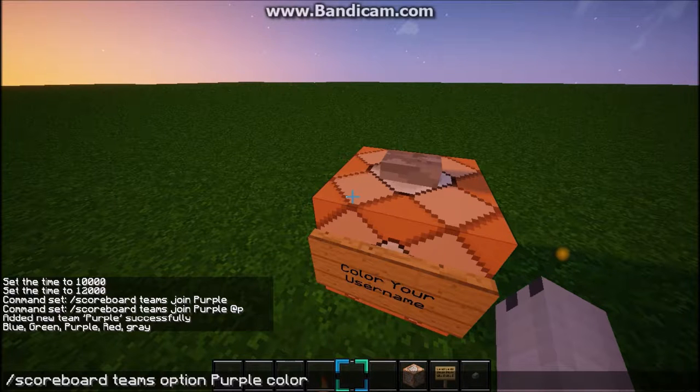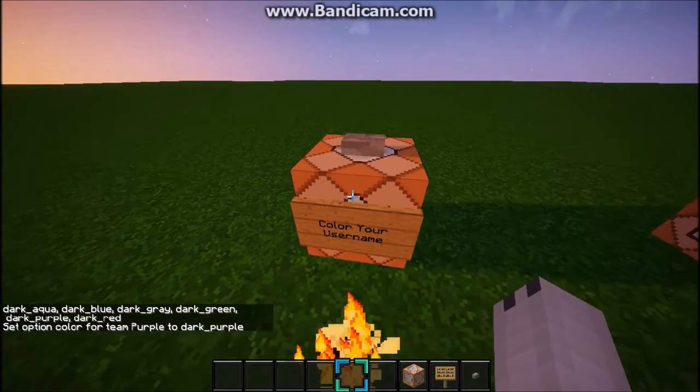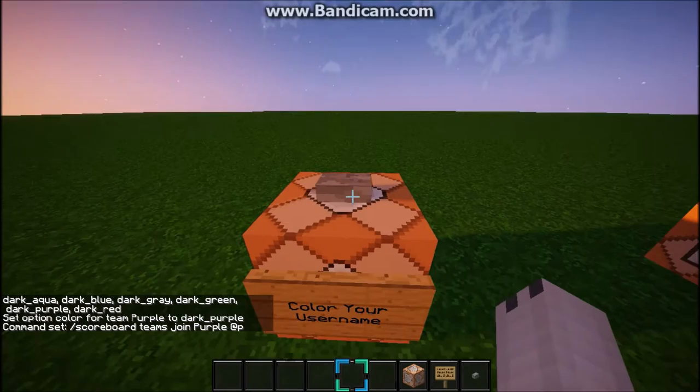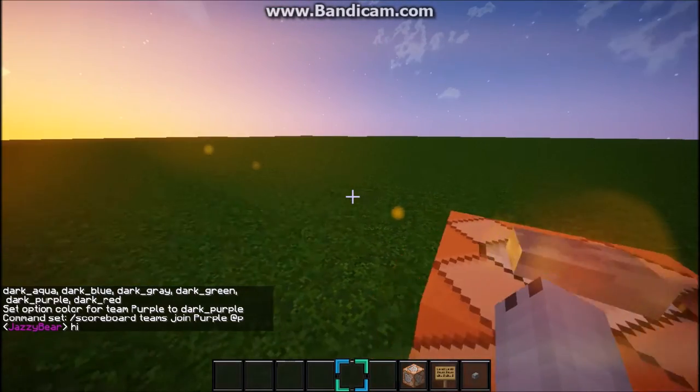That's what you want to do — color — and then basically the color you want. I'm going to use dark purple. So you press enter, and then you're going to want to do slash scoreboard teams join purple at p or your username, and if you press a button and say something, it'll change your username to purple.